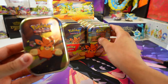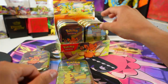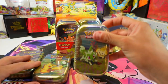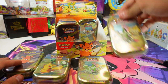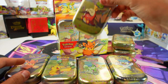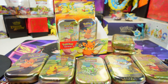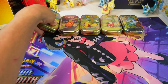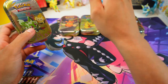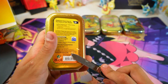Pretty sweet display right here. I think there's five different tins — we got Pawmi, we got Pikachu, another Pikachu, we got Sprigatito, we got Quaxly, and Fuecoco. Pretty sweet. Let me change the camera and we'll get to cracking. All right, we are all set up — five mini tins. Let's see which one reigns supreme: Sprigatito, Pawmi, Pikachu, Fuecoco, Quaxly. Let's just get right into it.